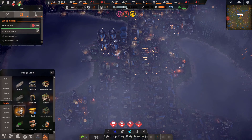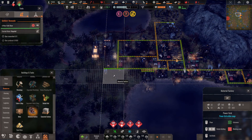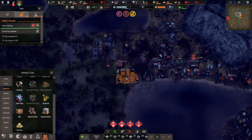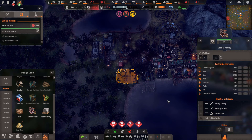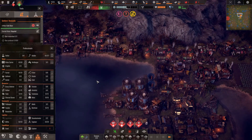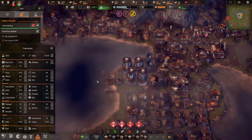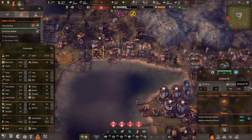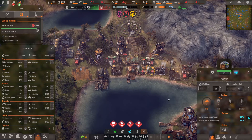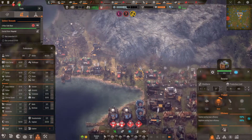We should be able to build the material factory over here — I'd really like that built next. I really need to get this beacon going. A lot of people are dying and I don't really know why, but it's okay for now — I'm not too worried about it. I think I'll keep these two buildings on cloth production and have the others on metal.